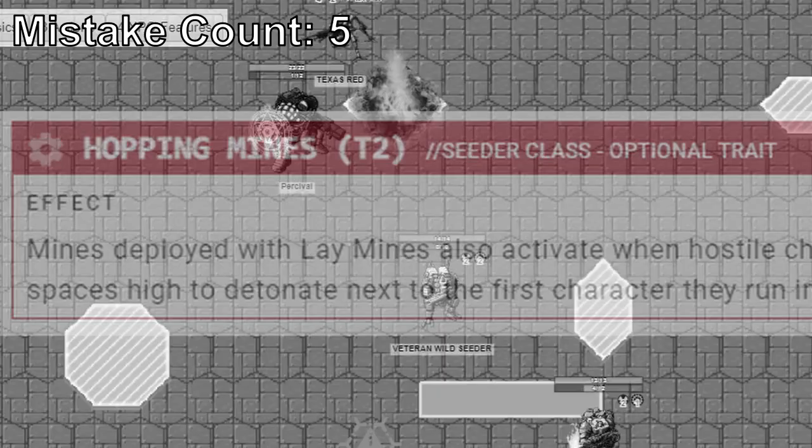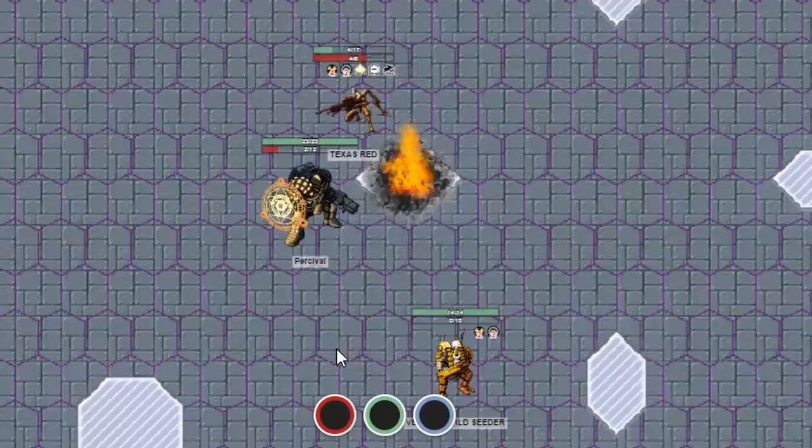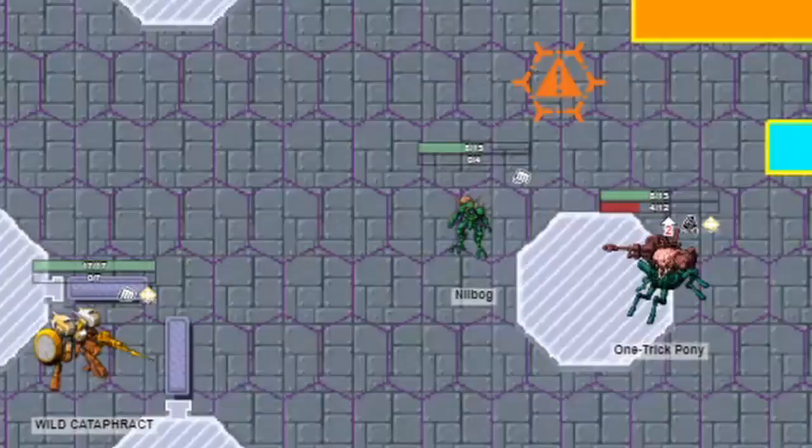With Ace 2, Percival boosted all the way in front of Texas Red and grappled it — which shouldn't be possible because they had spent all their actions already. Then Veteran Wild Cedar launched another mine behind Percival and fired a grenade to push them into it, stunning them.